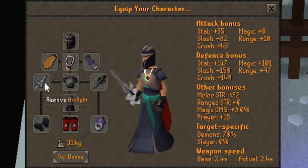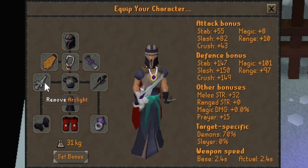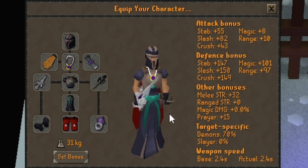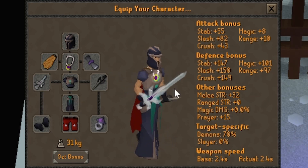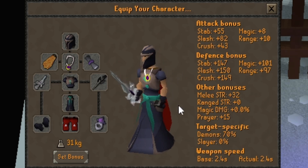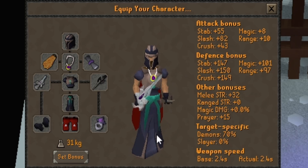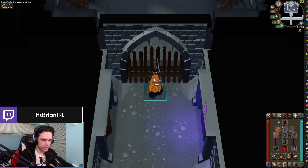I do recommend the Arc Light. Not only is it obviously a free slash weapon, but the Duke seems to be weakest to slash, and the Arc Light seems pretty effective against it. If you happen to have a Fang or a Scythe, you can use those instead — that'll be shown more in the later section of the video. If you have a spec weapon, I would recommend one, but because this is a cheap budget setup, I'm just not going to use the spec weapon, especially to explain the boss fight. Without further ado, let's get started.